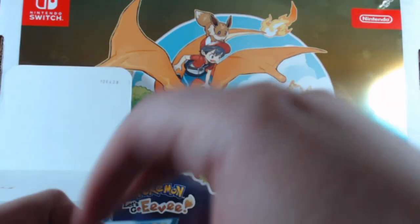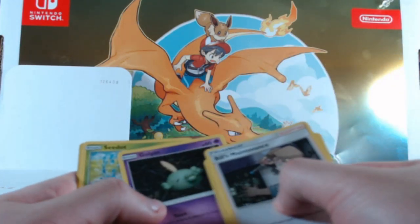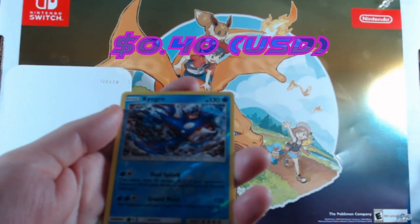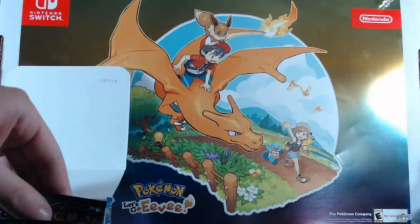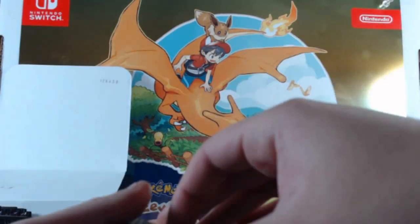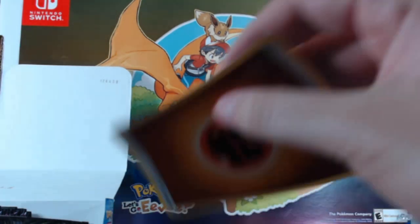Bill's Maintenance, Plusle, Pelipper, Seedot, Gulpin — we have a Kyogre as a reverse foil, I like the art for that, and then a regular Claydol. I'm just waiting for these packs to heat up. I remember how the Lost Thunder packs were sort of cold to begin with but eventually heated up — that's what I'd like to believe.